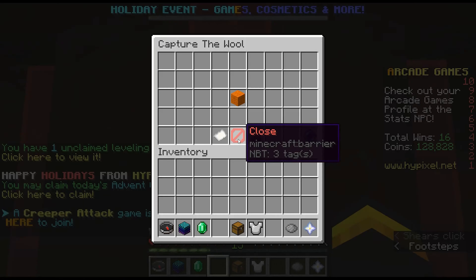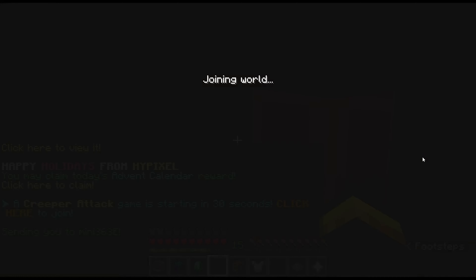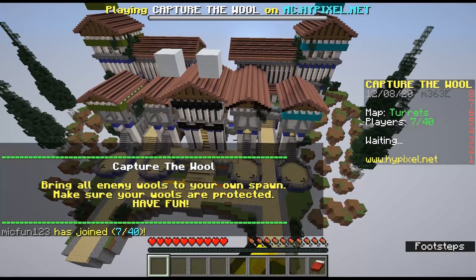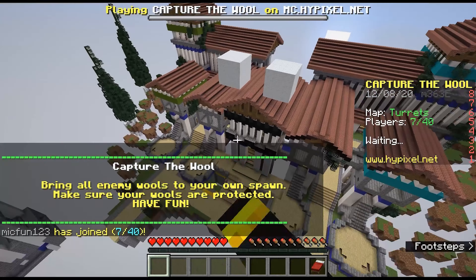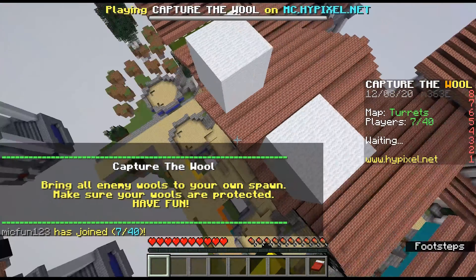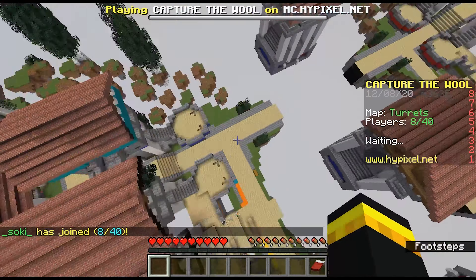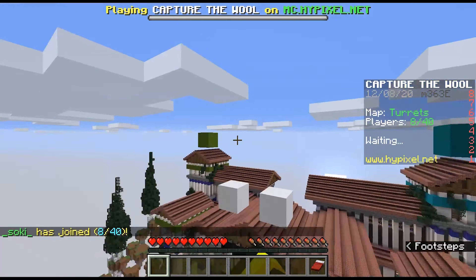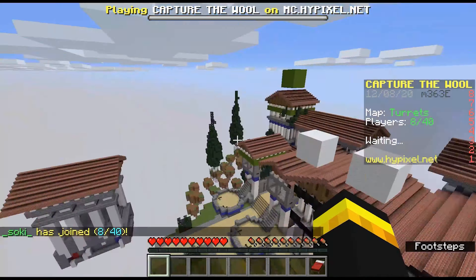So, Capture the Wall is a game I've been really enjoying lately. There are always players on it, which means the queues are generally quite quick. Because this game's new, I'll quickly explain how it works: you start on one of two sides, and you can see there are two white blocks. If you're on one side, you have to bridge across to grab the yellow wall and take it back to your base, and vice versa.